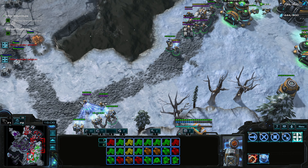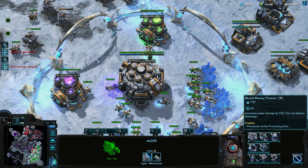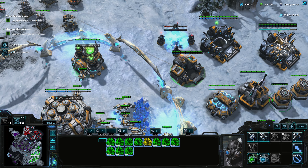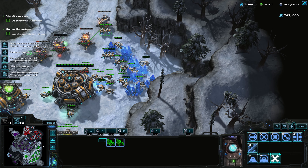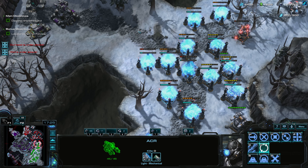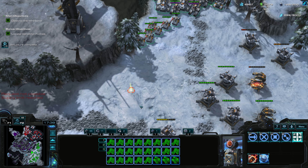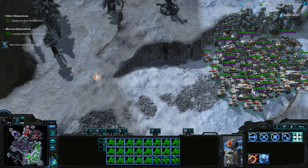Let's get some fixers — wait, we need an outfitting station, and I straight up did not build one. There it is. We'll get a bunch of fixers once that outfitting station is done. Let's repair all these turrets and build more since we have so much money. Base is still under attack. Back to what we were trying to do — push through this choke point to destroy the Whirlwind, and I'll be damned if we lose this mission.